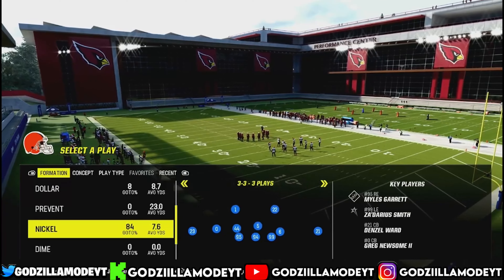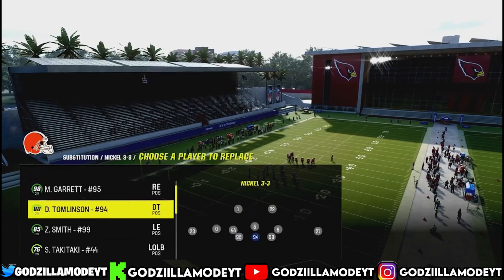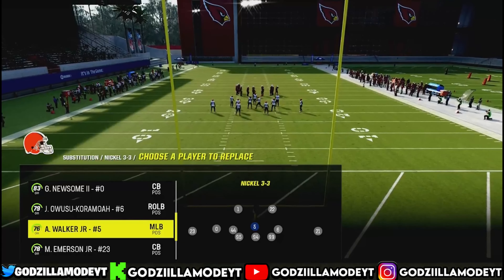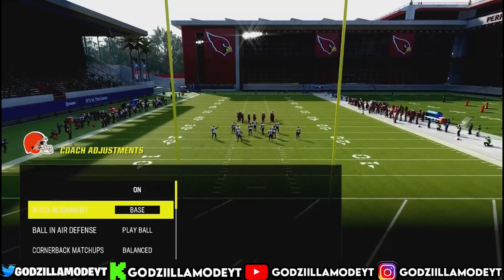It's out of the Nickel 3-3 — this is the best defense in the game by far. What I recommend is putting safeties in the box. Only use a linebacker if he's 90 overall or higher, or if he has a Lurker ability — if it's not those two, do not use them. Go to coach adjustments: you want Base alignment, Play Ball, and Aggressive. Then set your flats at 20 and zero. No Match.